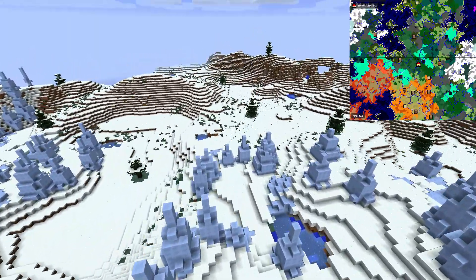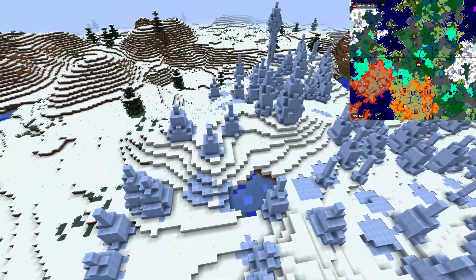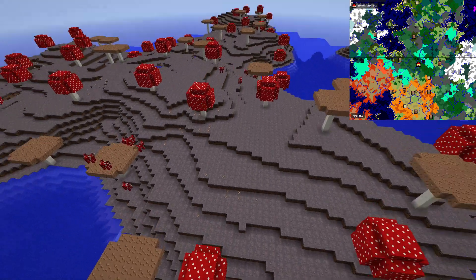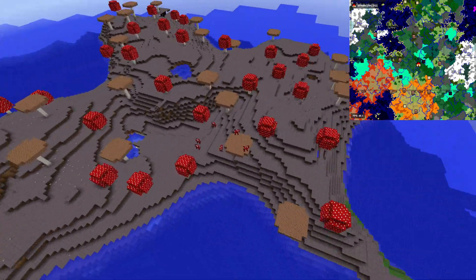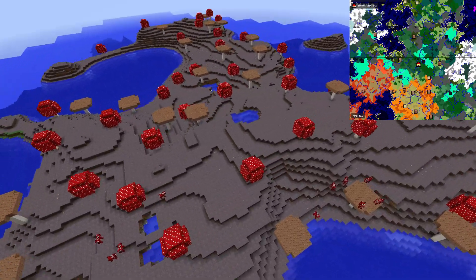Now let's teleport around a little bit. Let's start with the mushroom island — it's to the north. Let's teleport to coordinates 2000, 80, -1500. Here we have the mushroom island. It's quite a decent size, so if you want to build a farm here that's possible, or just build a house here — I like this island quite a lot.